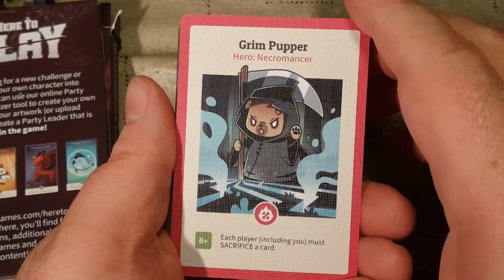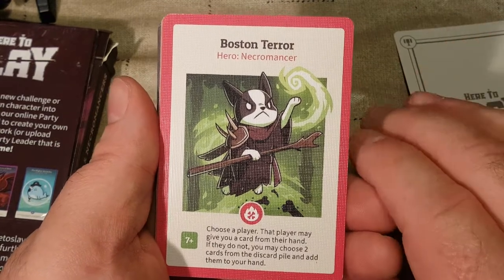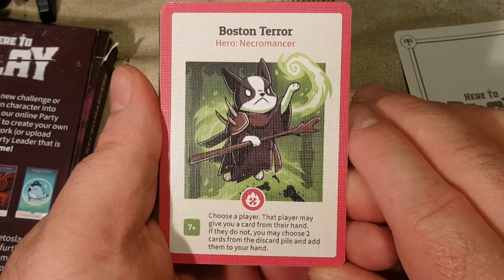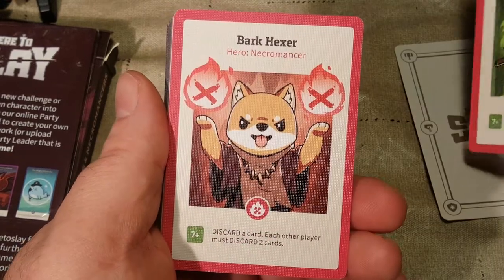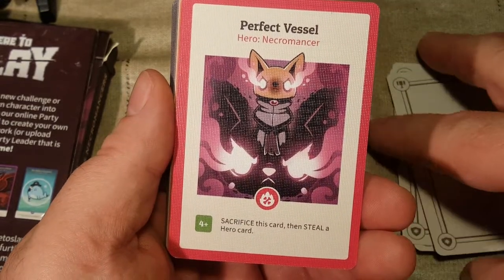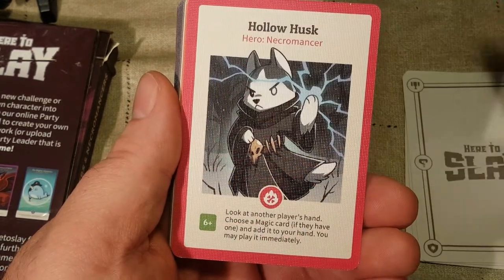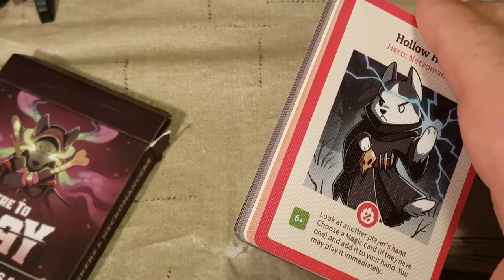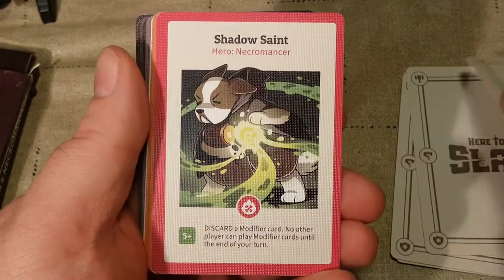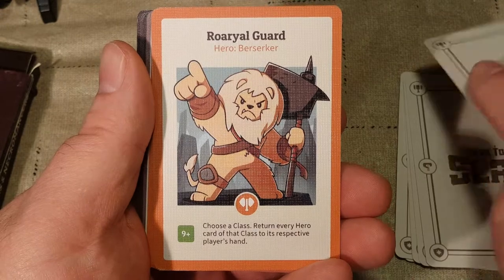The Grim Pupper — Hero, Necromancer. Each player including you must sacrifice a card. Boston Terrier — Hero, Necromancer. Choose a player; that player may give you a card from their hand. If they do not, you may choose two cards from the discard pile and add them to your hand. We've got Bark Hexer — Necromancer. Perfect Vessel — Hero, Necromancer. Bone Collector — Necromancer. So these are all Necromancers. We've got Hollow Husk, a Husky, Shadow Saint, Beholden Retriever — I love that — and Royal Guard.